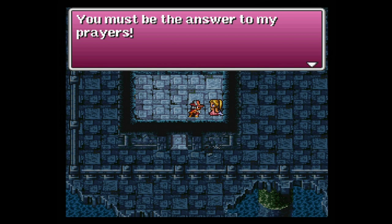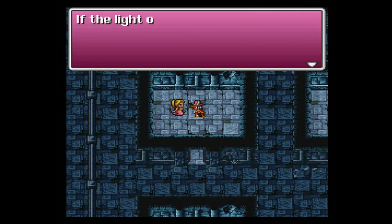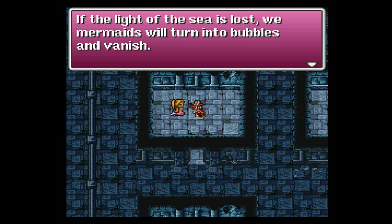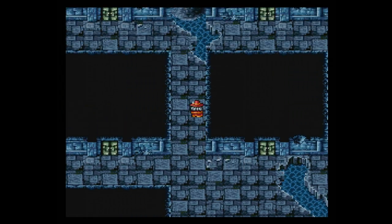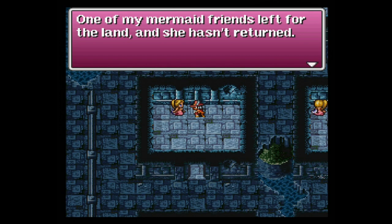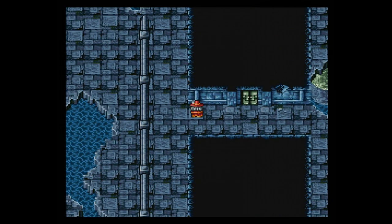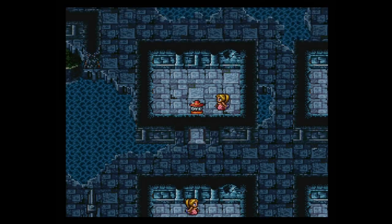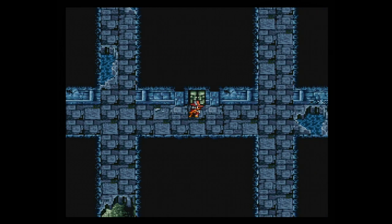There's a mermaid over here — she says: 'You must be the answer to my prayers.' I'd be happy to answer any and all prayers. She continues: 'If the light of the sea is lost, we mermaids will turn into bubbles and vanish.' That sounds dreadful. She says one of her mermaid friends left for the land and hasn't returned — maybe she's the one who was quite joyful about having legs. She's also surprised that we humans can breathe here.